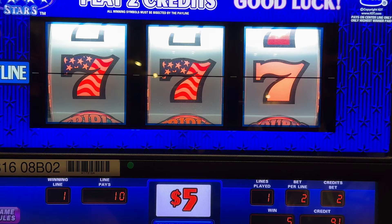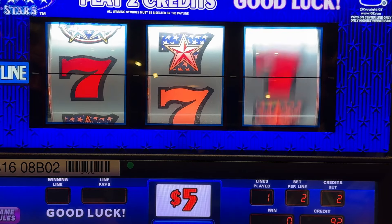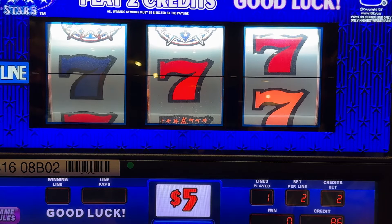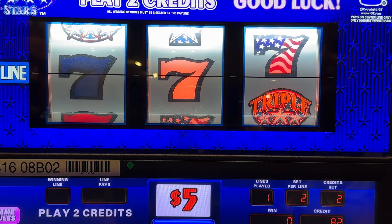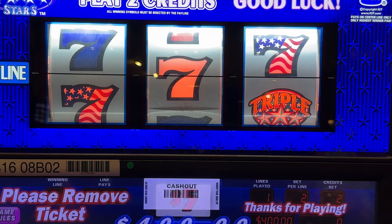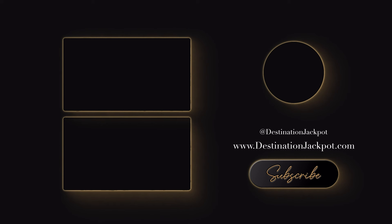That would have been nice to have a good kickback right there. Now we're at $480. Give us a triple something — not gonna happen. All right, we'll cash out. That $200 doubled our money — that's our rule. All right, we're grateful for that for sure.